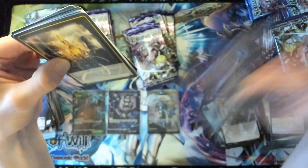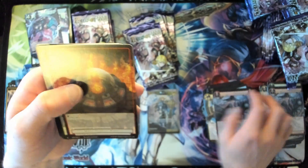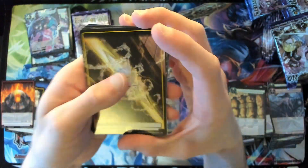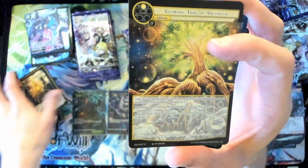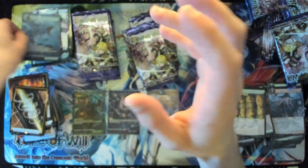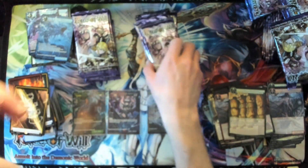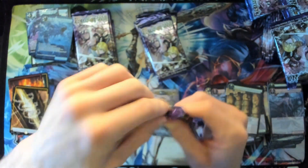I must have accidentally skipped two packs. Special stone, another Witch, another special stone. Basic stone, Glowing Tree of Valhalla rare, and Terra Thunder Fish super rare full art — another Olivia support card. I think I might have accidentally skipped one, so going ahead and opening this one — this is a ruler, I just know it. That's borderline snipe.